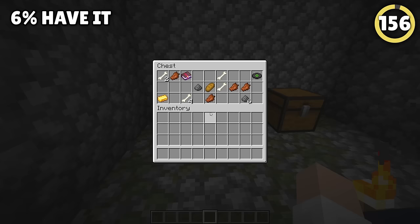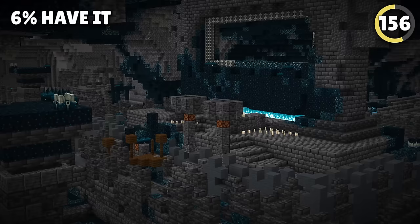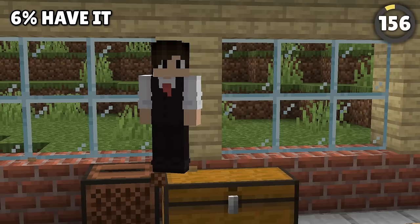Have you ever found a music disc in a chest? Do you want to find them all? They're actually a very rare item. Most can be dropped by a creeper that was killed by a skeleton, but three of them can only be found in ancient cities, dungeons, or mansions, and one of them can be made by gathering nine disc fragments. Get the whole collection and play that music LOUD!